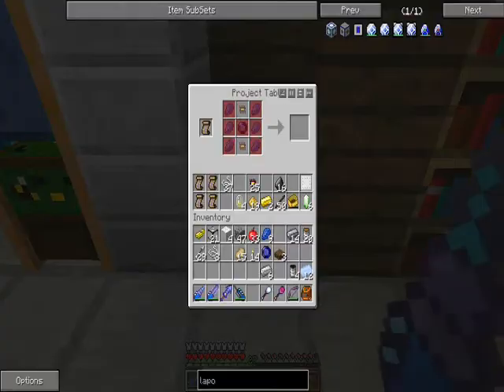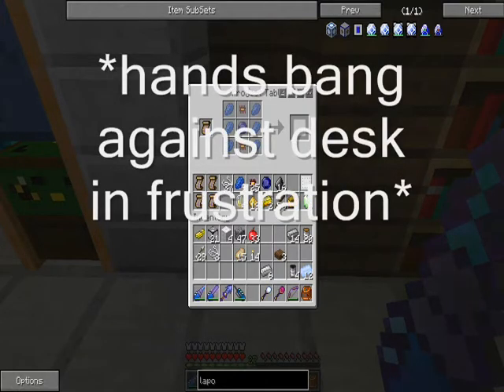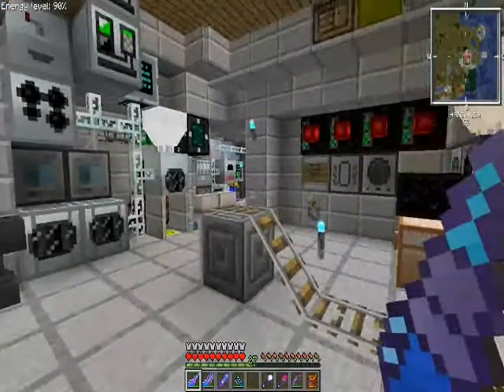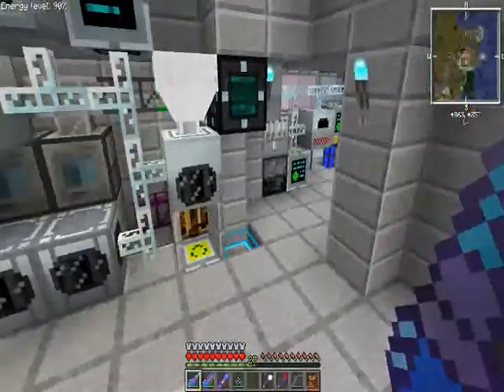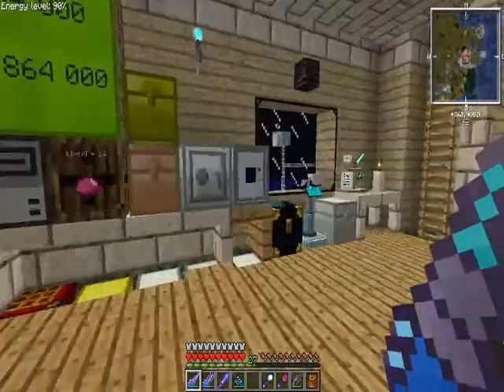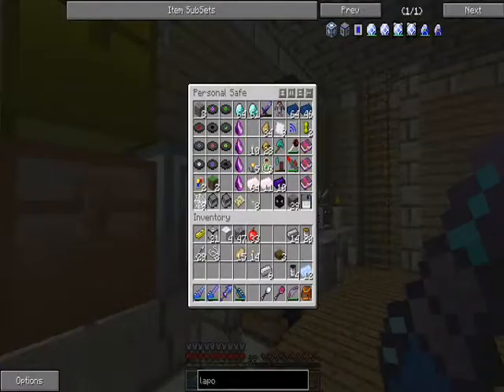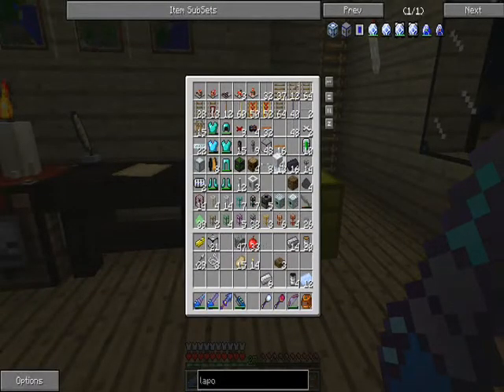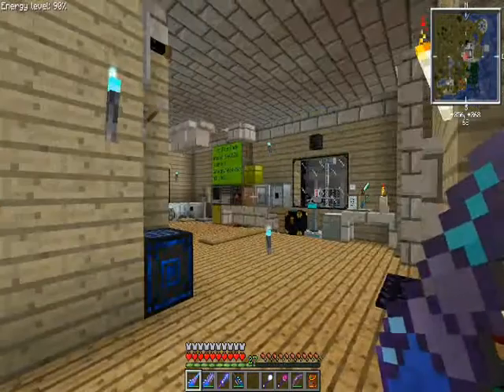Yeah, the lapatron crystal no longer crafts anything. That really makes me sad - no joke. That means more circuits and more work. You know what, I was going to craft a lightning rod and put it in place today - nope, not yet. We're keeping these things in storage because next time we're going to figure out how to build a rubber farm. That's the only thing to do.